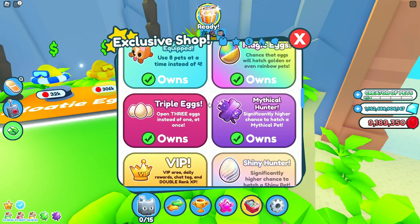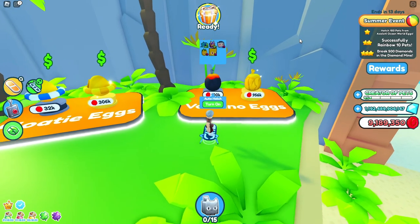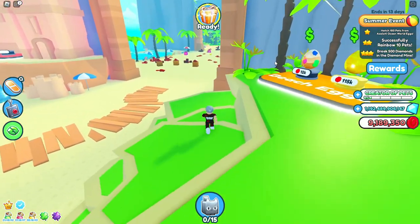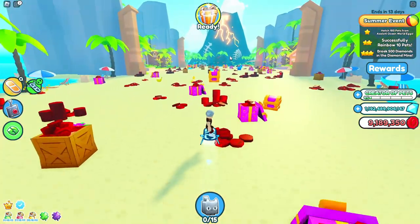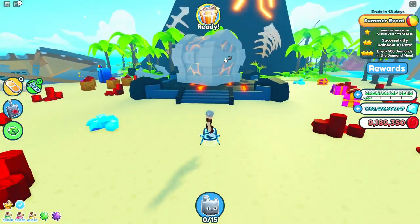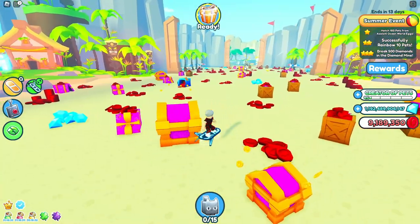The triple eggs and eight eggs game passes are also pretty good for opening eggs and will help speed things up. Just keep in mind that when opening eight at a time your coins get used up a lot quicker, so make sure you have close to a billion or two of the red currency — that way you'll have plenty of coins to open a bunch of eggs.